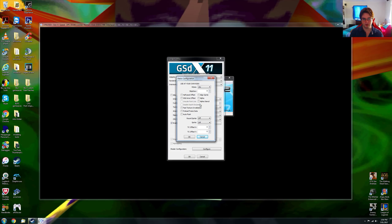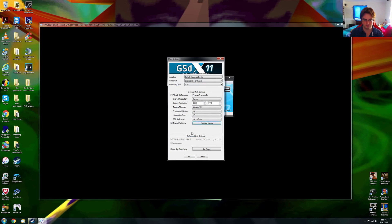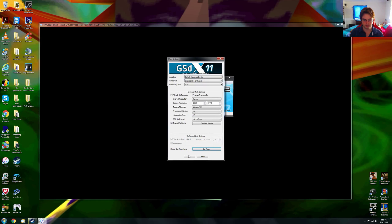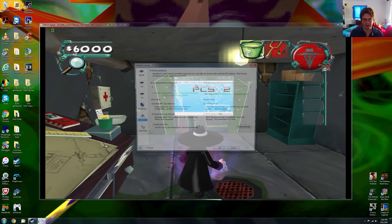I'm running 16x MSAA, which basically eliminates all the jaggies — all the little stair steps on the outlines of everything in the game, like poles or fences. You won't find any jaggies on hardware mode in this video at 1440p. We've also got FXAA to blur on top of that.